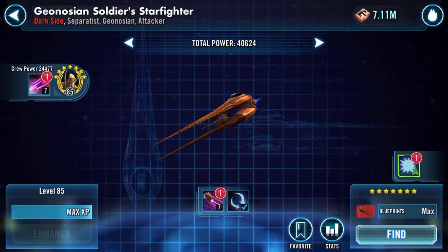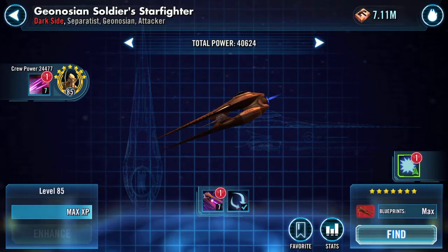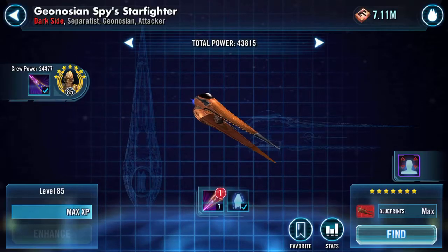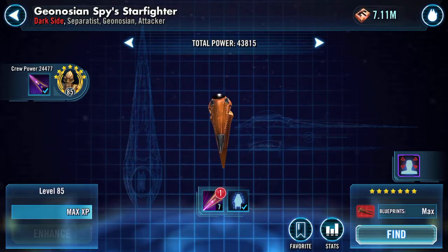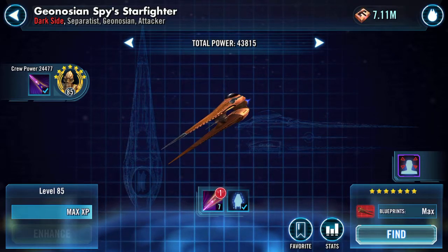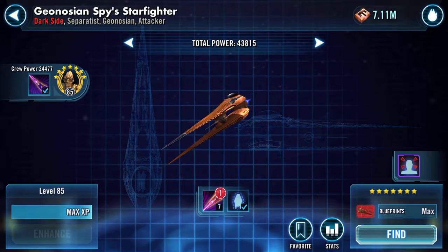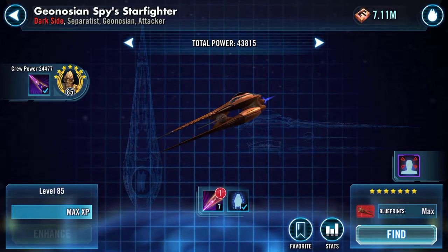I'm also looking at other ships, so we will persevere. Here's my Starfighter — plus 25% bonus damage. Deal physical damage to target enemy; this attack deals 50% more damage to buffed enemies. And this is the Spy.